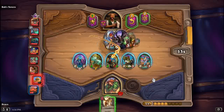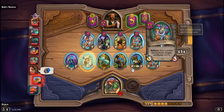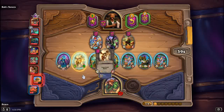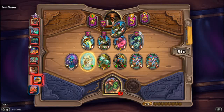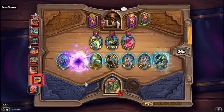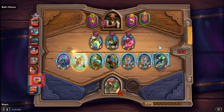Let me reroll and see what I get. I think I'm gonna push for the menagerie build — I think I'm gonna freeze for it. Actually, freezing is bad, so I'm gonna do this. That's a beast, that's a murloc, and that's a dragon. By the way, pirates are not guaranteed to be in the pool — so that's also an update.